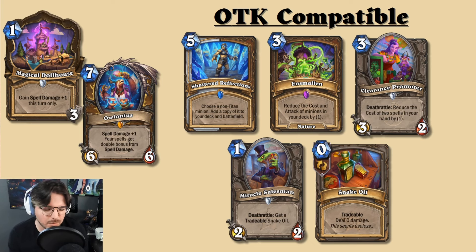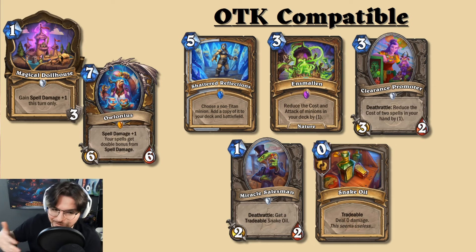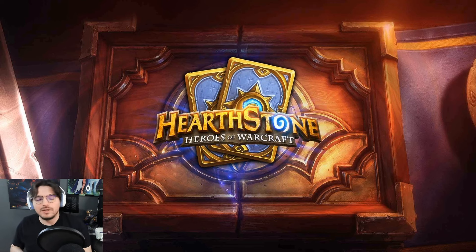Druid typically has more chances to survive, which is why it's been a problem class historically. They've removed a lot of the mana crystal-gaining archetypes so Druid won't ramp up as quickly, but it could still happen. I might try it as a mid-range control archetype, but my suspicion is this feels very much like how Sif would be played — and probably even better with Clearance Promoter. Sif is still in the expansion, so Clearance Promoter could also be a neutral contender here.